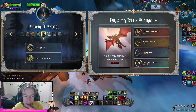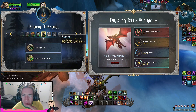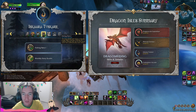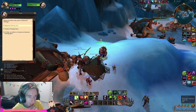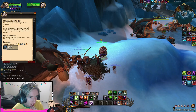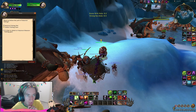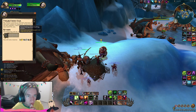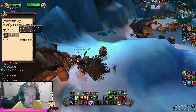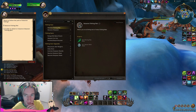The Iskaara Tuskarr are back at it again — at rank 5 we can speak with Tavio to get help creating a fishing net. Tuskarr fishing nets can be set up to catch fish automatically over time. We now have the ability to get fishing nets, and Tavio will also craft fishing gear and upgrades for you.